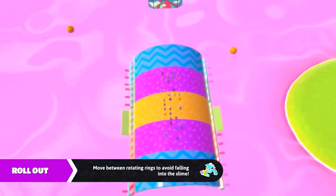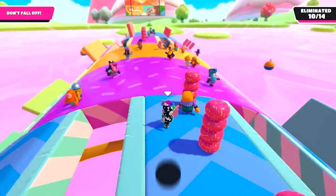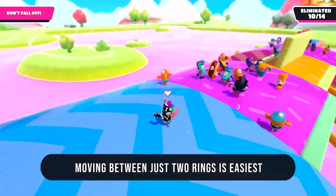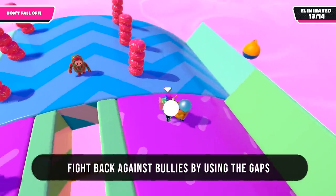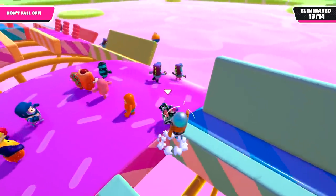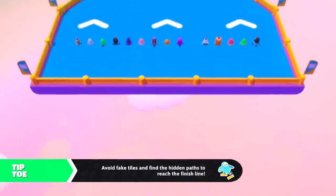It's Rollout — getting grabbed freaks me out more here than anywhere else in the game. I find it easiest to survive by moving between two of the platforms on the end, just crossing back and forth without worrying about the other rings. And if someone's trying to grab you, wait until they're near one of the ledges and grab them first — you can pretty easily push them off.